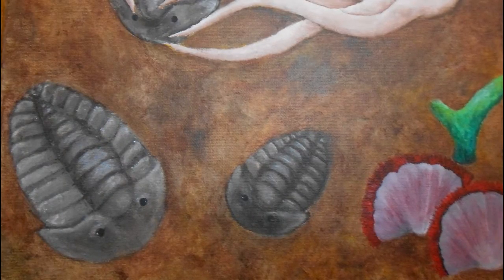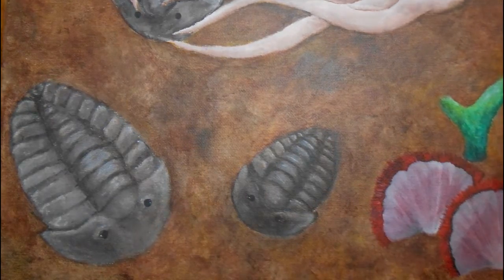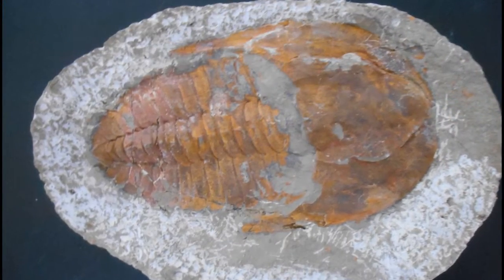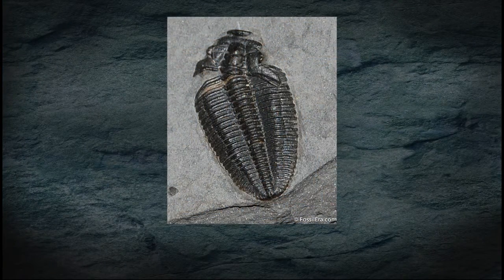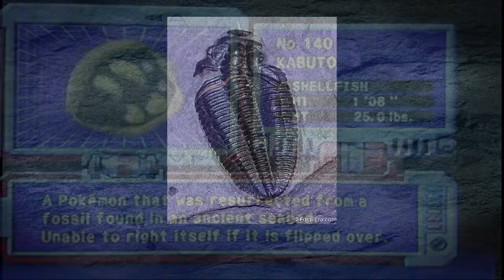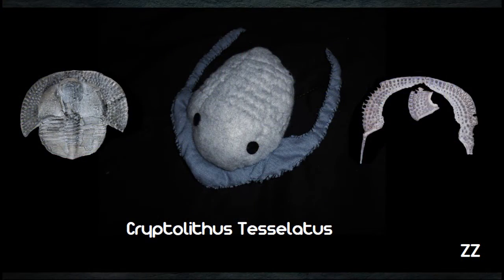Trilobites were marine invertebrate arthropods that lived during the Paleozoic era. They have a good fossil record because their hard calcitic exoskeletons preserve well. Also, trilobites molted, so they would shed their exoskeletons, and those discarded skeletons also had the possibility to become fossils. Their soft parts, like their organs or gills, are generally not preserved.